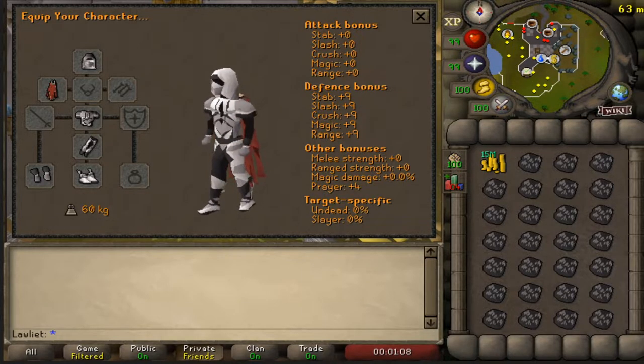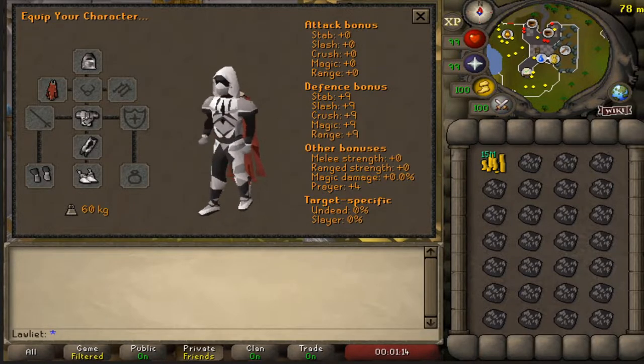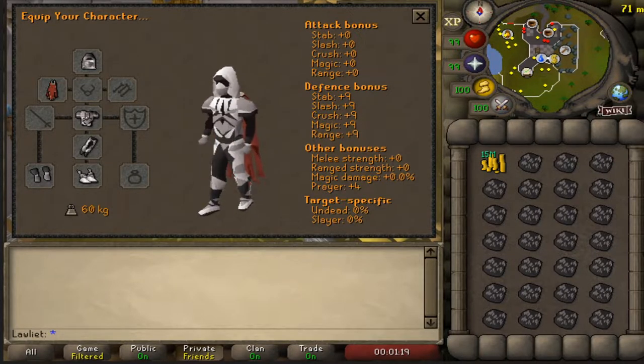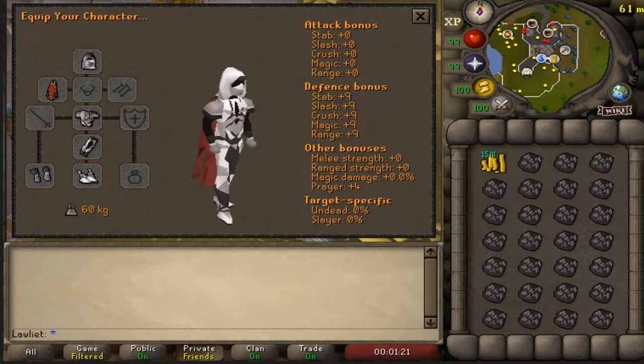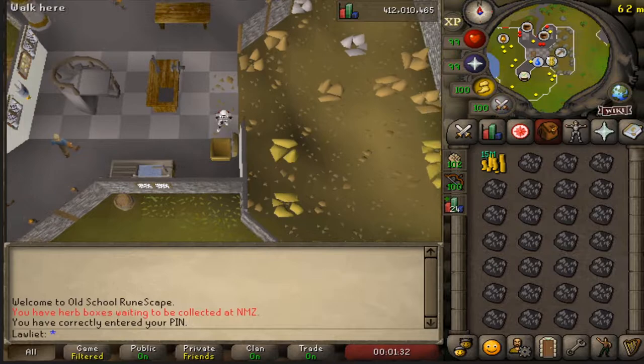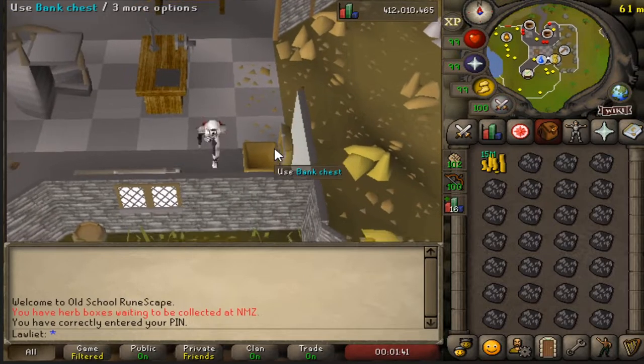The main thing you'll need for this money maker is money — and lots of it. I spent over 20 million GP in total for the dragon hides I tanned over the hour. The more money you have, the more money you'll make because you won't have to keep going back to the GE to sell and buy more dragon leather. You don't need 20 mil, but buying all the hides at once saves time.